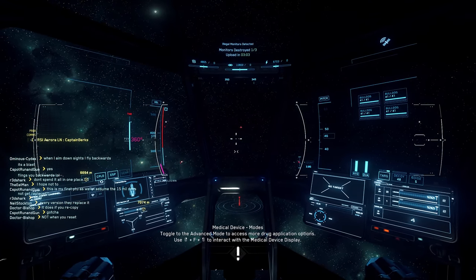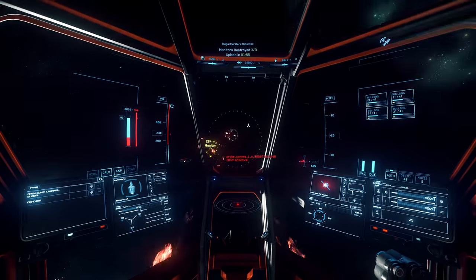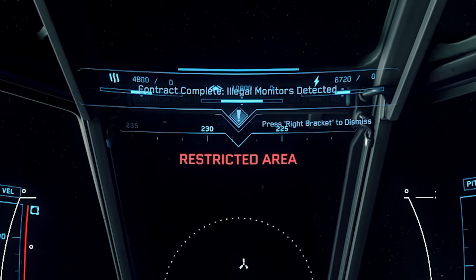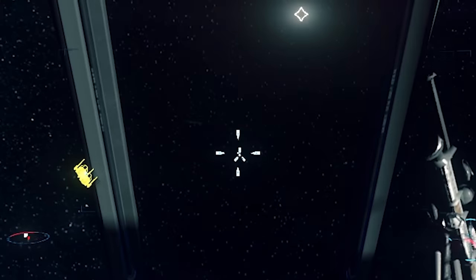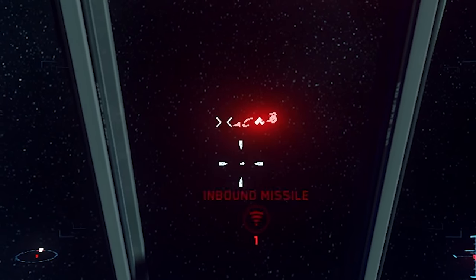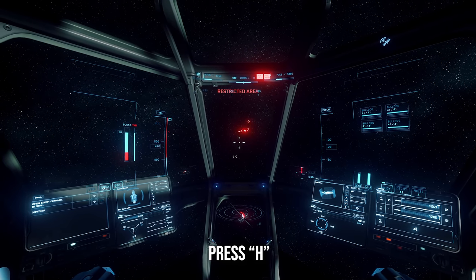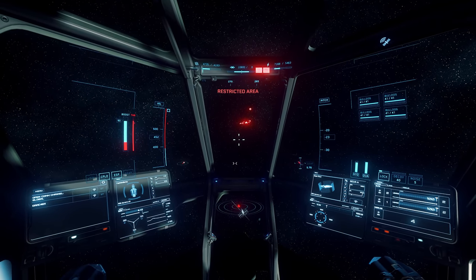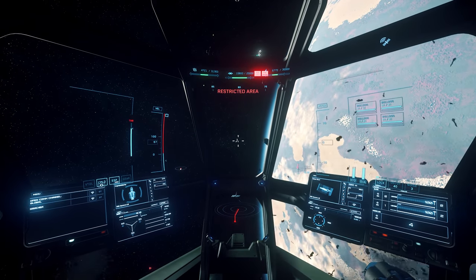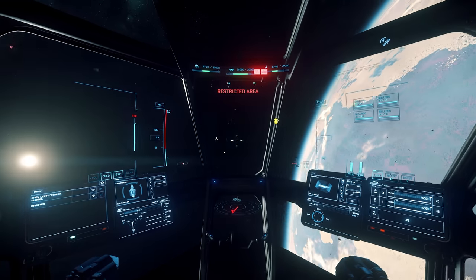We're going to find and destroy all three of these monitors by pressing Tab to scan and then blowing them up. Contract complete - an easy 20,000 aUEC, especially if you're a newbie. Another good tip: if you're on a mission and being attacked by a missile, you can press H to deploy a flare. Press it three to four times when shot by a missile - that'll hide your signature and the missile will stop chasing you. Or press J to deploy your chaff, which is a kind of cloud that takes you off radar.